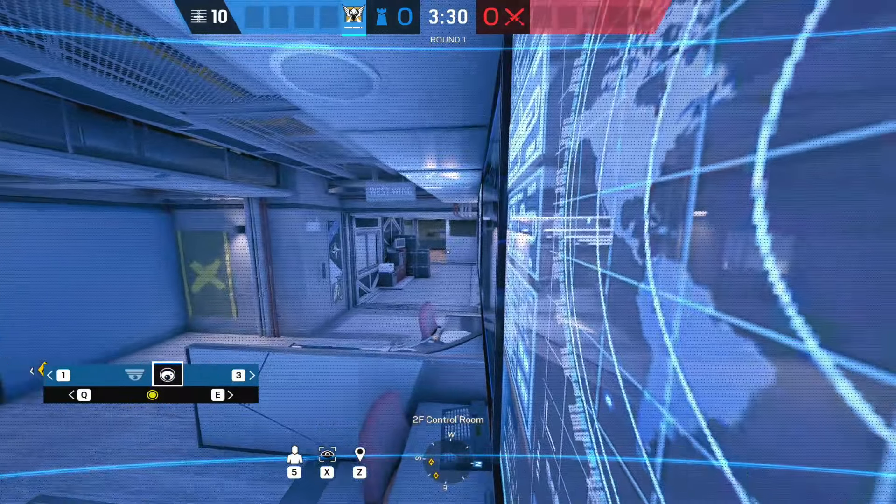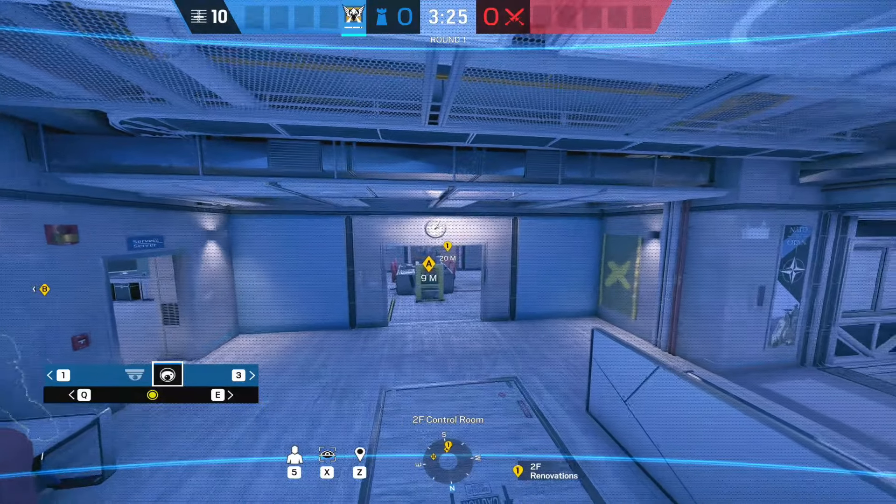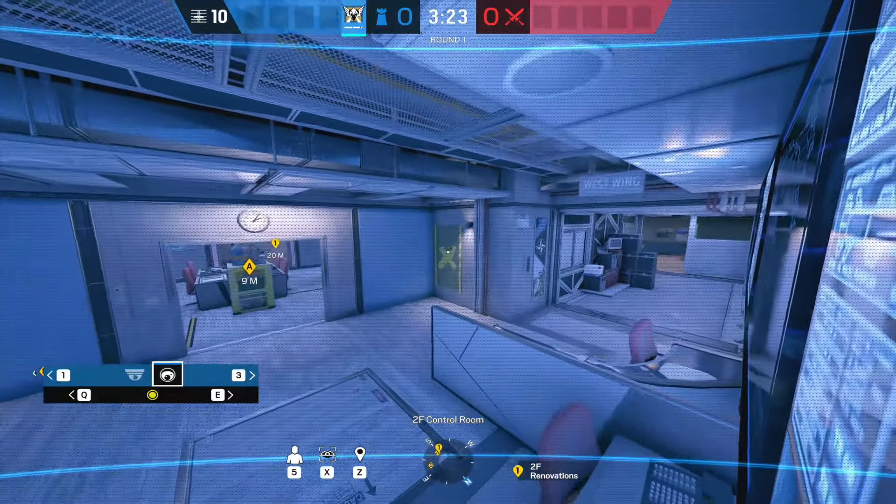You'll be able to see on the cam all the way down to printer stairs, all the way across to that main wall, and of course through into B bombsite.